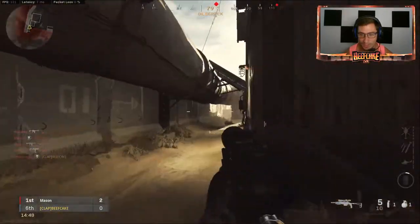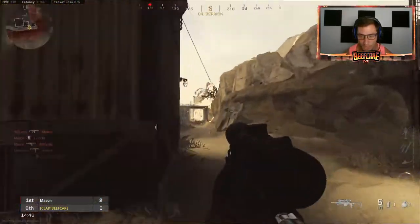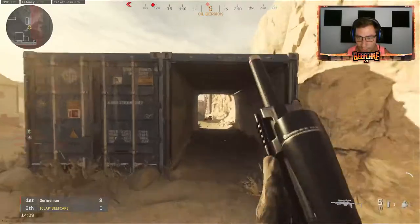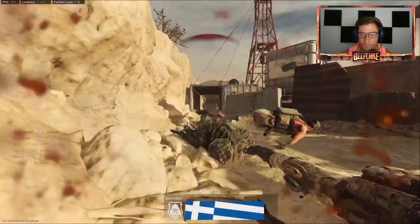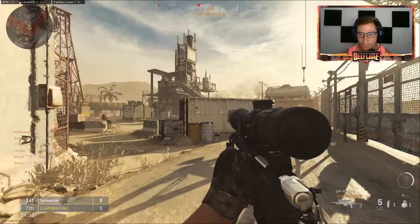Centering. You see the crosshair? You always want the crosshair to be where you think people are gonna appear. So right now I'm running through, I'm centered. Boom — guy walks right into my crosshair. These bots are, like, cracked.